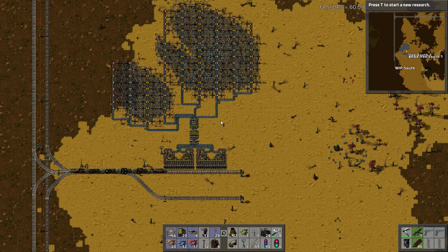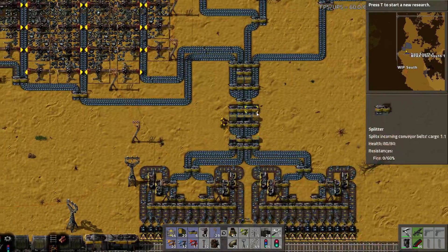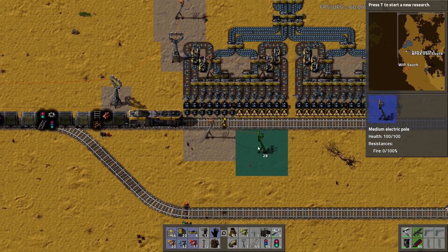I went ahead and finished off the Iron Outpost and look at that beauty. It looks like a freaking tree. It's great. So that's working nicely for us. I just need to add some power to this end and get a train up here.